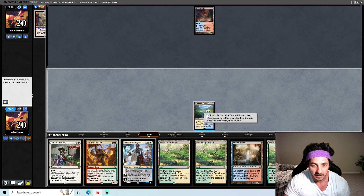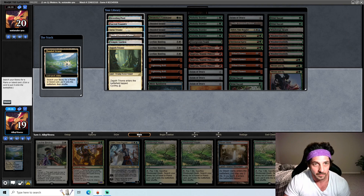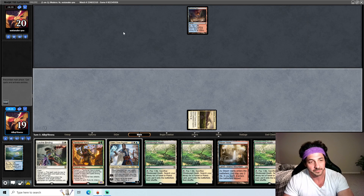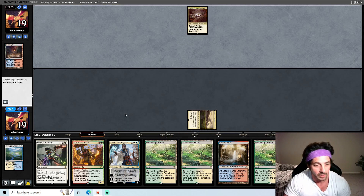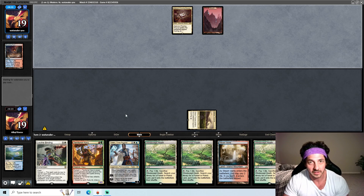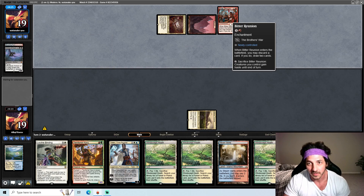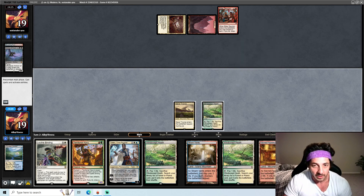We're going to go ahead and fetch. Normally when we're fetching we want to do it at the end of our opponent's turn to give less information, but we're just going to get ahead and try to speed through this. This card — enters the battlefield you may discard a card, if you do draw two cards, sacrifice your onion creatures you control, gain haste. Alright, so we're going to get a Breeding Pool here.